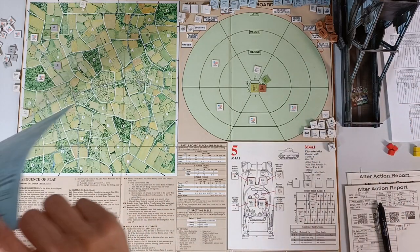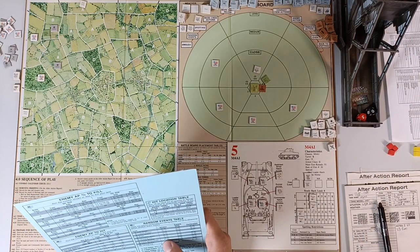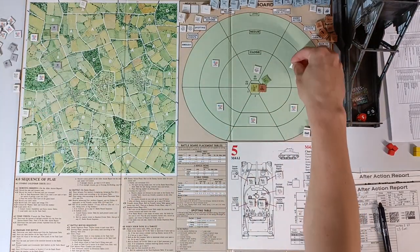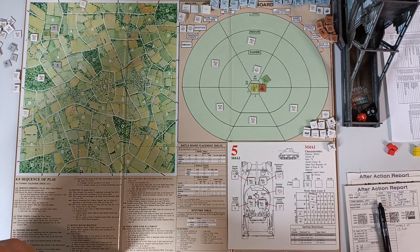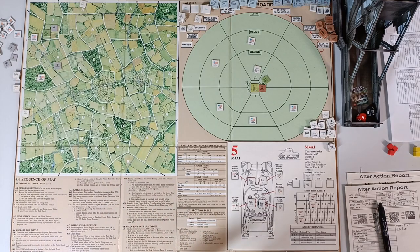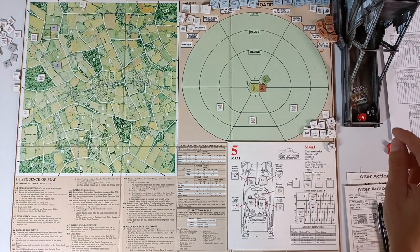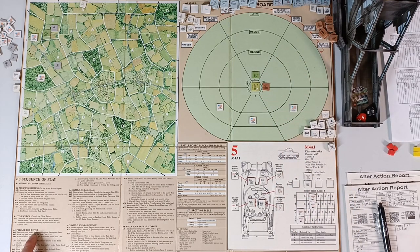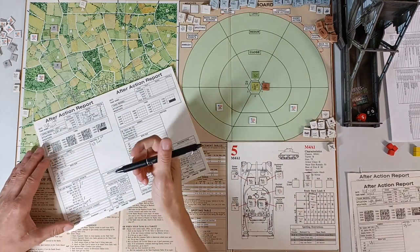Roll for random event: 50 — friendly advance. We could capture another adjacent area to prevent enemy spawns. That's the end of combat — we clean the board. The deployment table doesn't matter since time is fully spent and the day has ended.